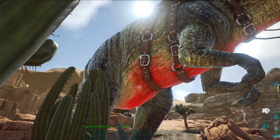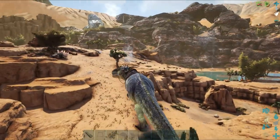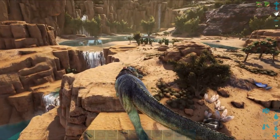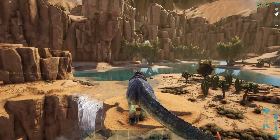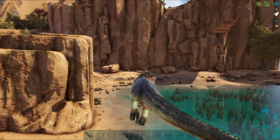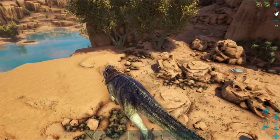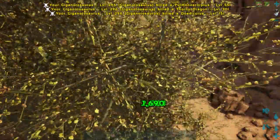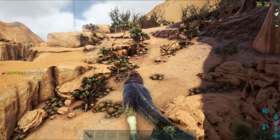I mount the Giga then dismount it so that I'm on top of it — this way I tend to spawn very close to the Quetzal. I'm not going to fight the Desert Titan with a Giga, so I'll make my way back to base as quick as possible. That's where the Desert Titan spawns, and I want to get out of here fast because this is its flight path and it does have that lightning strike.